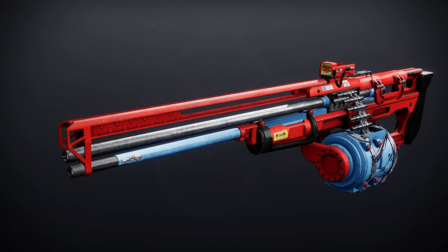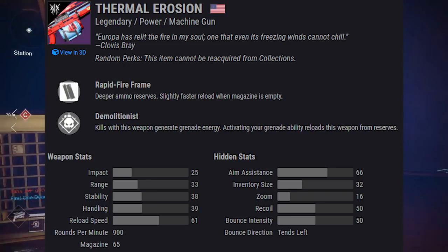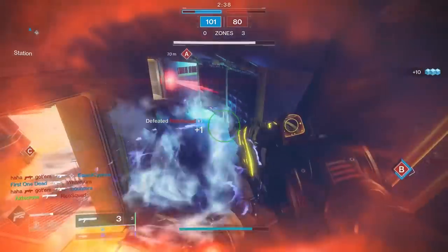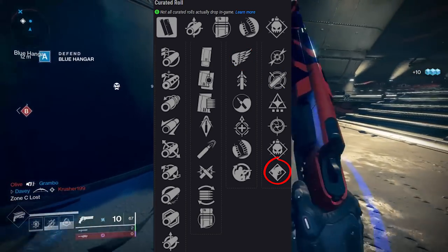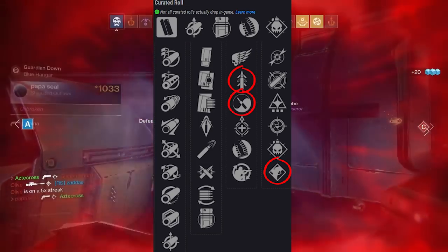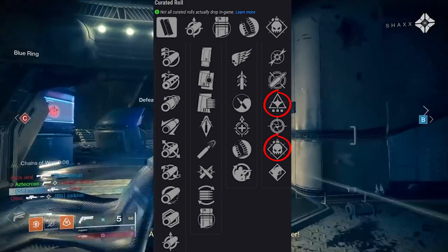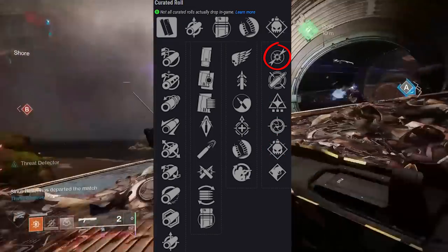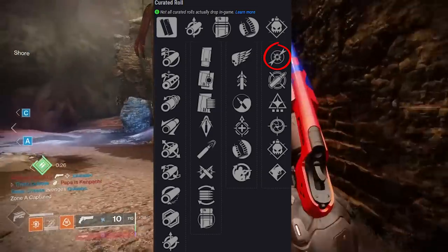Moving on to Thermal Erosion — a machine gun. We've seen some gameplay of this one. It shoots at 900 rounds per minute, which is a little fast for my taste, but maybe. It comes with Killing Wind, Dynamic Sway, and Tap the Trigger, which is a great PvP perk — pair it with Quick Draw or Zen Moment. For PvE it's a toss-up between Wellspring and Demolitionist. It also comes with Dragonfly and Field Prep together for add-clearing potential.